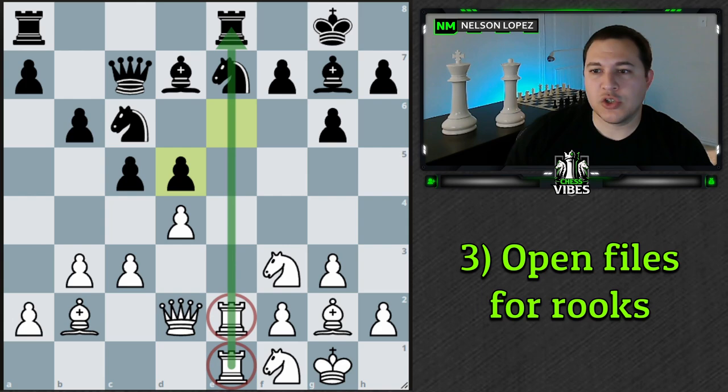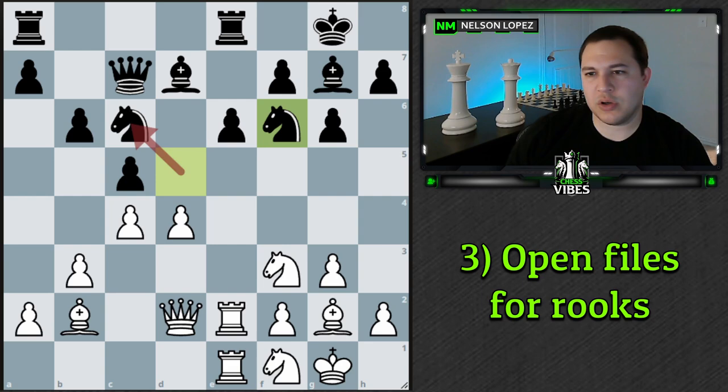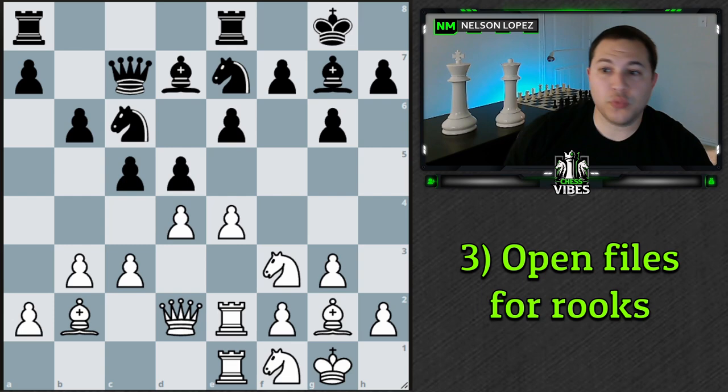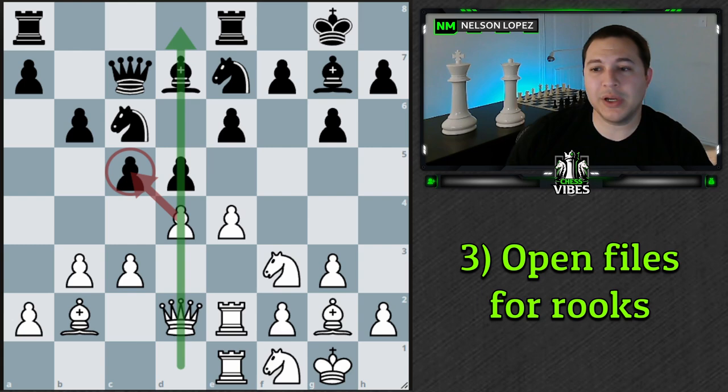That's totally a move I would play. If they tried to capture with the knight, it allows us to play c4, the knight has to move, then we can play d5, opening up the bishop and putting pressure on the center — most likely the file still gets opened and is good for our rooks. Whenever you're thinking about which way to capture or whether to capture, ask yourself: is it going to benefit my rooks? If your rooks happen to be on the d-file, consider capturing that way to open things up. Always watch for your rooks as well as your opponent's.